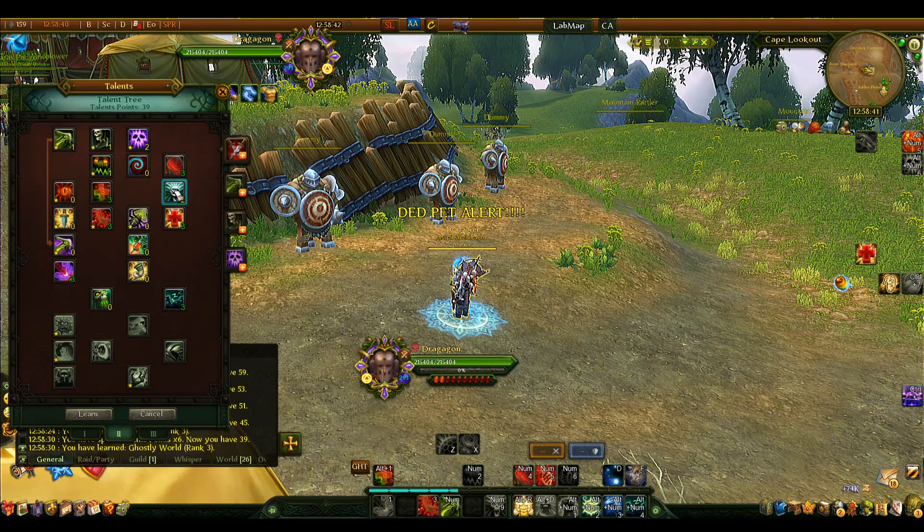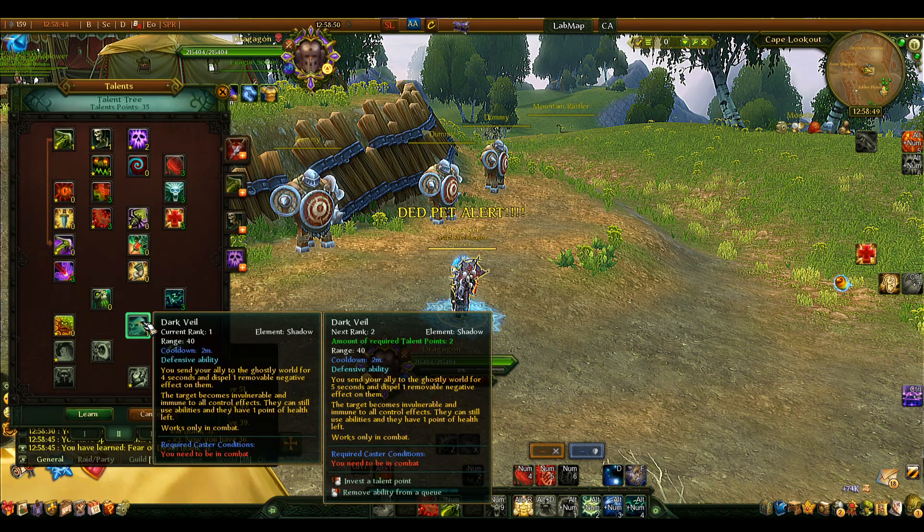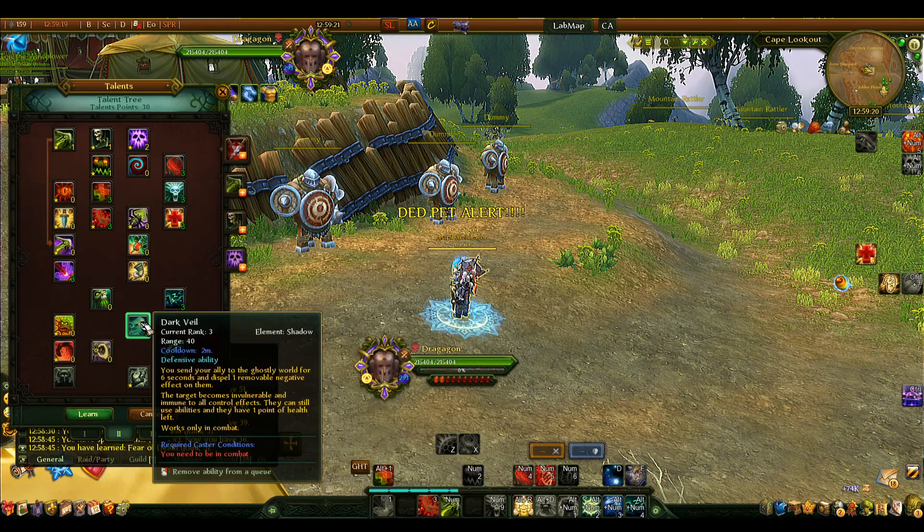We still need more talent points to unlock the next tier, so take Fear to rank 3. Then take Dark Fail. Dark Fail makes your target enter a ghost world, essentially making them immune and purifying one debuff from them. A lot of summoners I see don't use this as often as they should — practice using it. Each rank extends the duration by one second from the rank 1 base of four seconds: rank 2 gives five seconds, rank 3 gives six seconds.